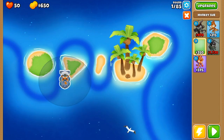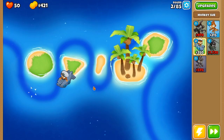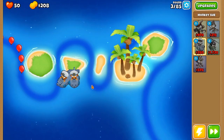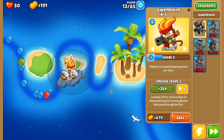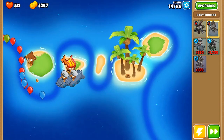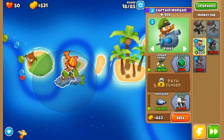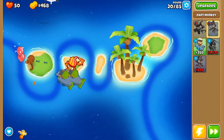To start off on the final map, we are going to place down a sub right next to the track, and then we are going to save up and place another sub right next to it, which is basically just a cheaper version of Twin Guns. We are going to upgrade both of these guys into 0-0-1s as quickly as we can. After both of our subs are 0-0-1s, we are going to place Gwendolyn down as close to the subs as we can. After this, we are going to place down a dart monkey as close to the beginning of the track as we can, and this is solely for forward sight for the submarines. Next up, we are going to upgrade both of our subs into 2-0-1s, and then we are going to upgrade our dart monkey into a 0-0-2, so that these guys have camo detection.